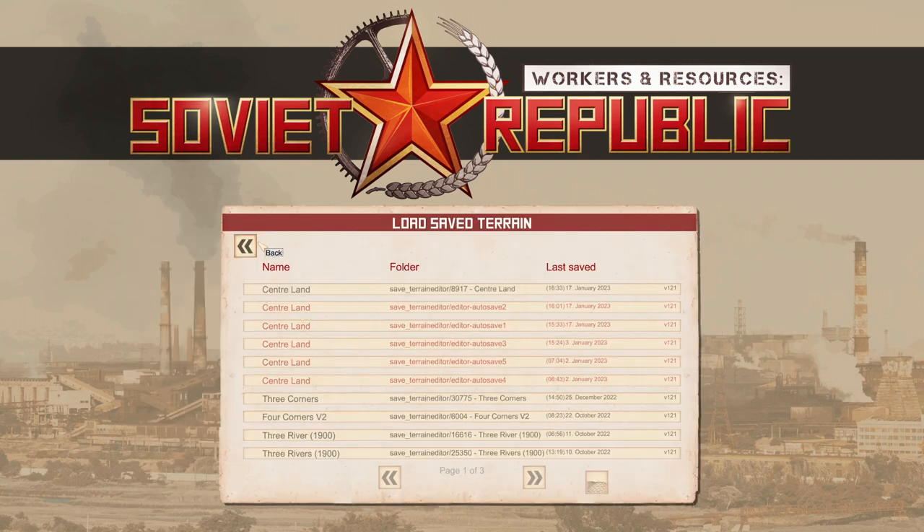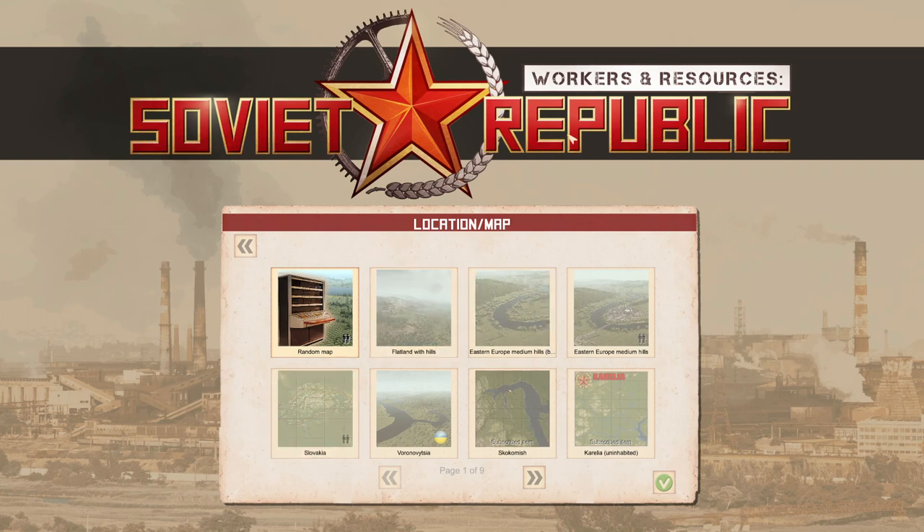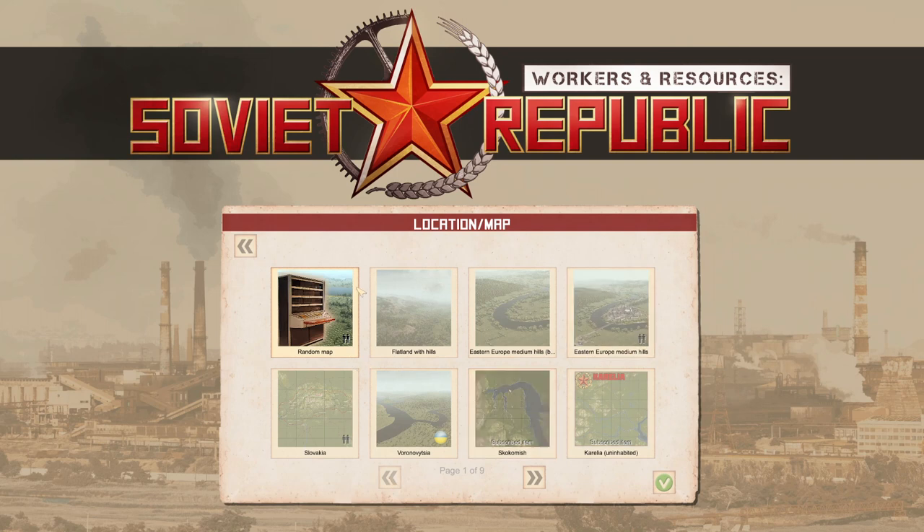We're going to click on New Game. You'll be presented with a list of available maps. With just the raw game you'll have Random Map, and possibly Flatland with Hills — a map created by the devs; if it's not there you can find it in the Workshop. Eastern Europe Medium Hills Blank and Eastern Europe Medium Hills Populated are the two original maps from when the game was released in 2019. There's also Slovakia, added with the Metro update — a brilliant map but quite difficult for a new player.